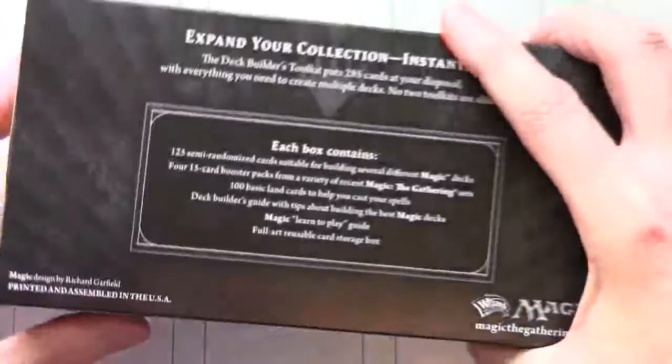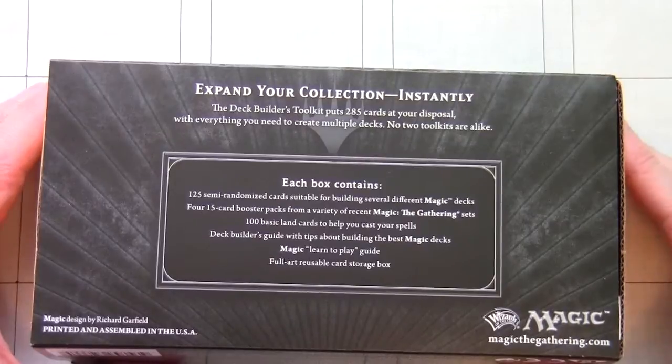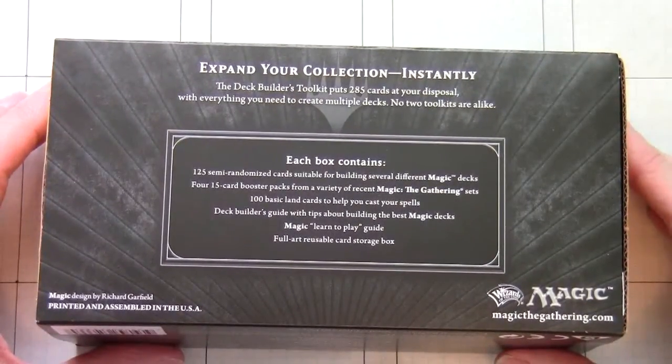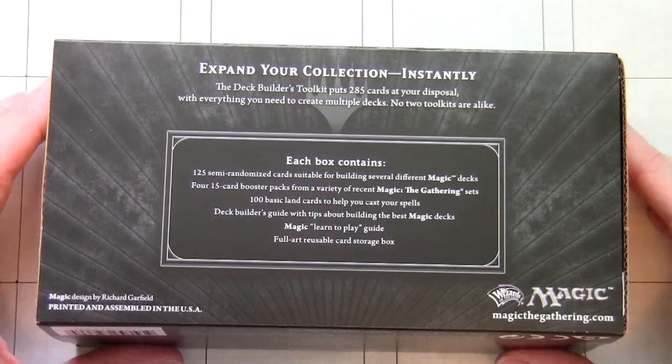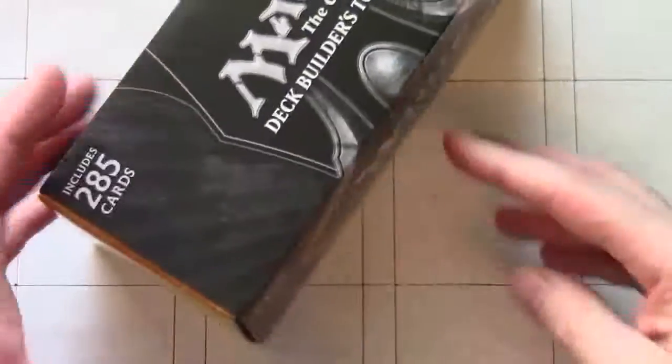Inside one of these you have 125 semi-randomized cards, and I'll show you how that randomization works. There are 4 fifteen-card booster packs, 100 basic lands, a Deck Builder's Guide, a Magic Learn to Play Guide, and a full art reusable card storage box, which is what this thing is.